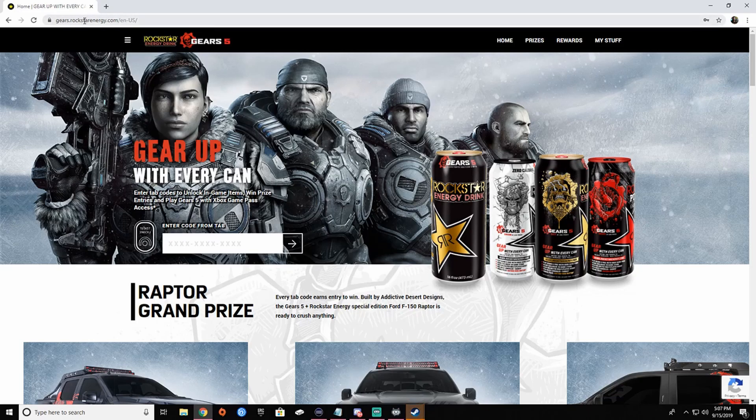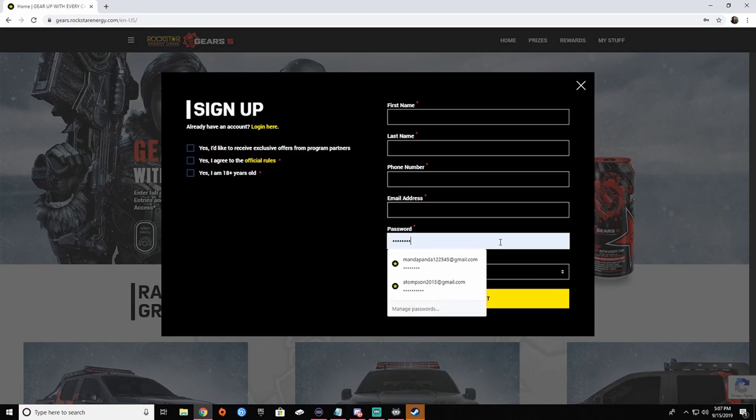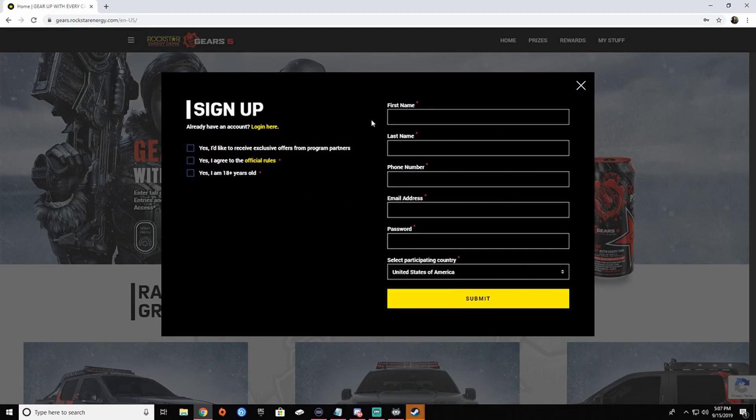So you're going to go to gears.rockstarenergy.com. Go ahead and click Sign Up, and go ahead and fill in everything here. And when it gets down to the country part, click Great Britain.